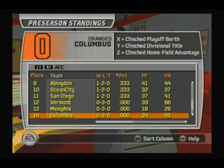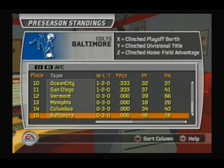We've got the Vermont Victory House and Memphis Mysteries. The Columbus Oranges are a complete ripoff of the Cleveland Browns with all the colors inverted. The Baltimore Colts here is not a creative team I made — I'm from Baltimore so I always use them. I use two or three defunct teams: the Baltimore Colts, the Houston Oilers, and the St. Louis Cardinals.